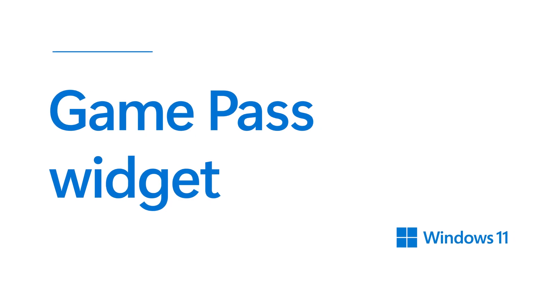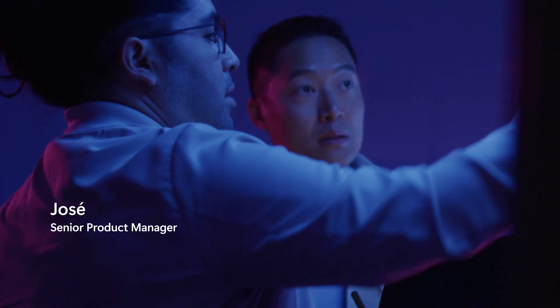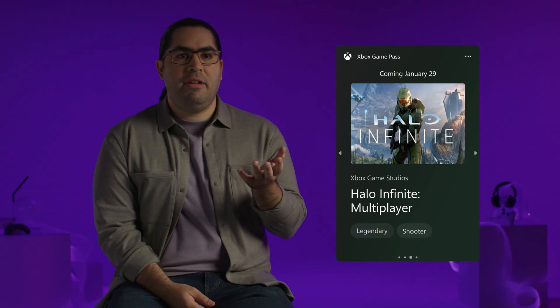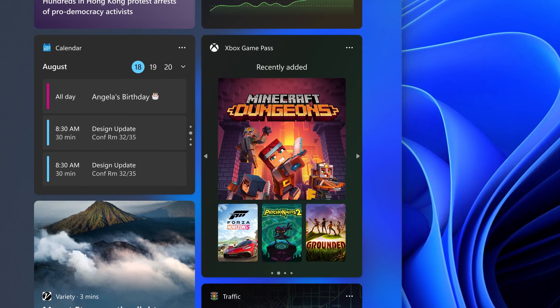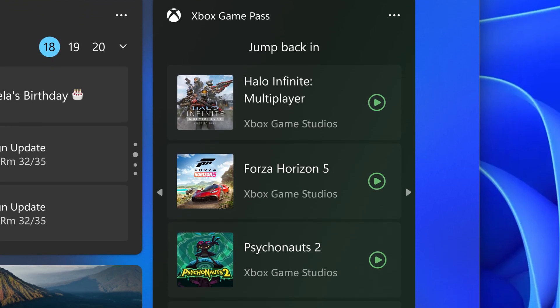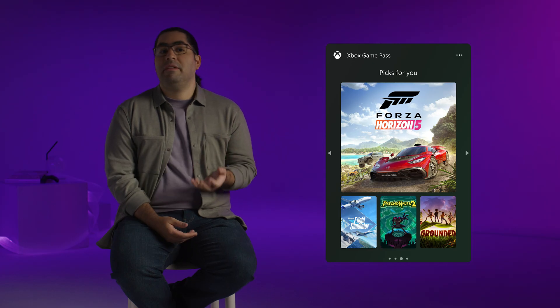The Game Pass widget brings games closer. Widgets are originally designed to be glanceable, so while you're doing other things, you might discover there's a new game. The Game Pass catalog has so many titles. There's a rotating set of games that come through there. My favorite is new releases. And there's also a great way to jump back into your recently played games, so that way you spend less time figuring out how to get there — in one click. We're going to have some recommendations for you as well, depending on what games you've played and what games we believe you like.